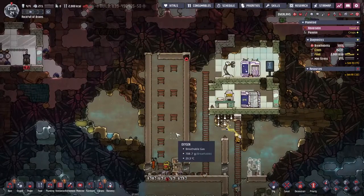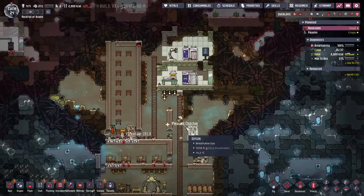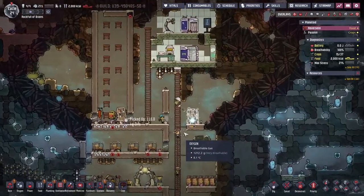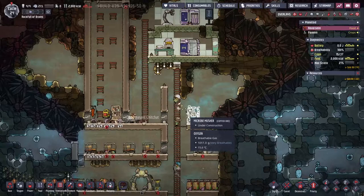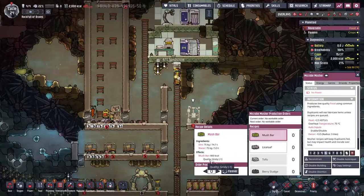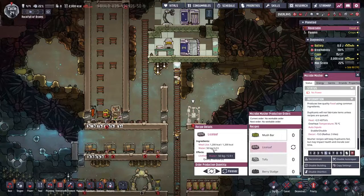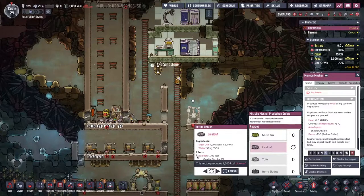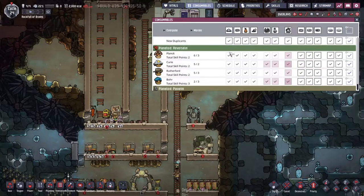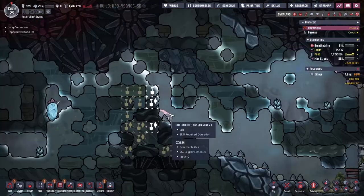With the ranch done, I've ripped down the skill scrubber to make way for what's going to be our kitchen. Everything's kind of temporary at the moment until we can start knocking through the abyssalite. We're going to make the microbe musher - it can take dirt and water and produce mush bars, or more importantly take some of the meal lice we've got, mix it with a bit of water, and make something worth double the calories. I'm going to tell everybody not to eat the raw meal lice - wait for it to be produced into mill loaf.